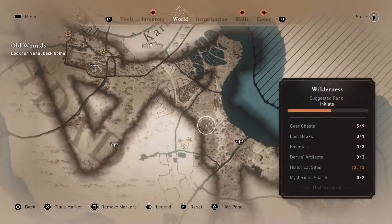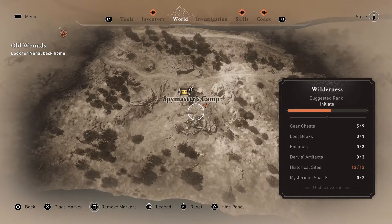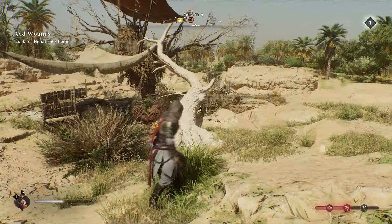The next chest is located at the spymaster's camp at the bottom right of the map. The chest is located in a tree base.